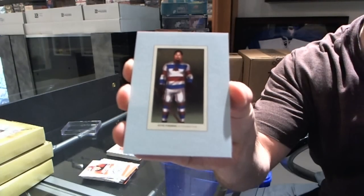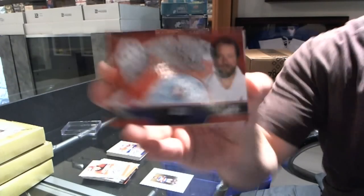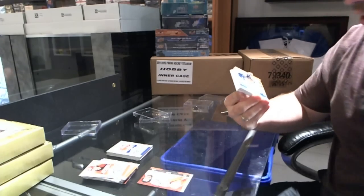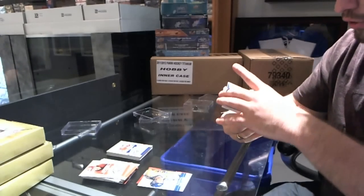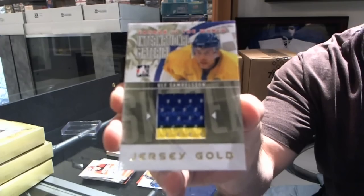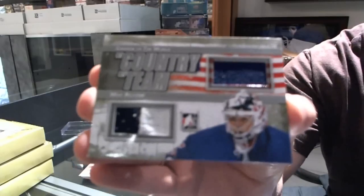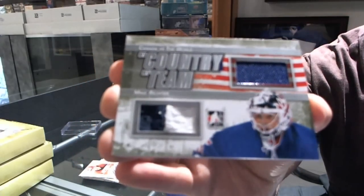Peter Forsberg, a Hundred Years of Collecting. Protecting Canada's Crease — Mike Liut and Billy Smith. Roots of International Hockey — Borje Salming. We have an international material Jersey Gold, three colors, Ulf Samuelsson — Jersey Gold out of ten. We have a My Country My Team — Mike Richter.